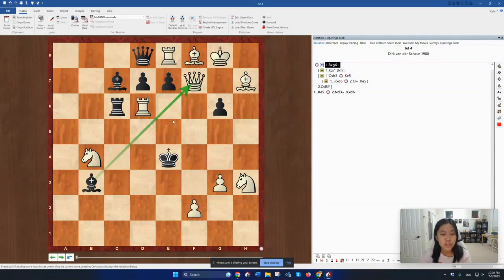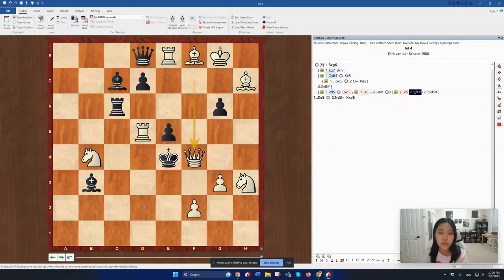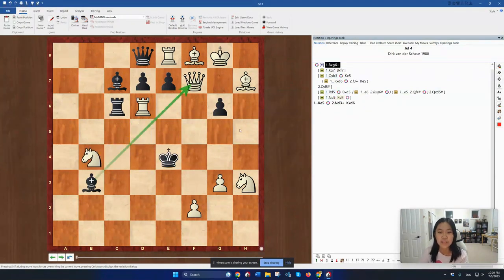Therefore, the correct answer is to play rook to d5. If bishop takes d5, queen takes is mate. White is also threatening knight g5. Black's only way to stop this is by opening the queen up. But unfortunately, if e6, bishop takes g6 is mate because the rook is being blocked. And if e5, then White has queen f4 — the rook is conveniently pinning the e5 pawn. On the first turn, knight d5 wouldn't have worked as a solution because it allows Black to simply run away to d4. Knight d5 was the only other move that dealt with the threat of bishop takes f7 check.